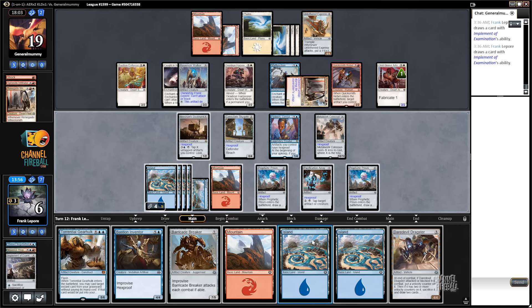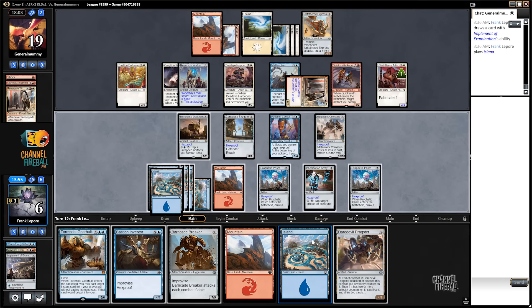Three of them being lands is less nice. So Gearhulk — we have enough mana for Gearhulk. Barricade Breaker we can do. One, two, three, four, five, six, seven — we have one mana left over. And we definitely attack with Metalwork Colossus here, that's for sure.